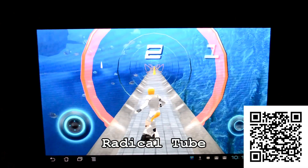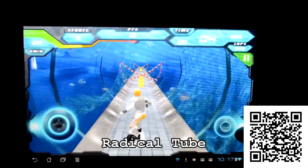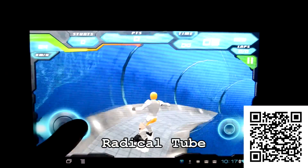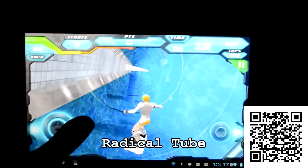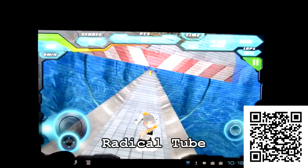Now I'm just in stunt mode, so every time I'm going to do a stunt it's going to slow down as I approach the obstacle. You can see I'm using my joypad on the right side to do jumps, and with the left one you're going to move left and right. And when you push the left one down, you're going to duck down. That's basically how the game is going to be played.